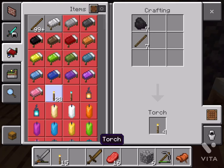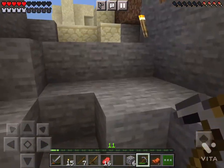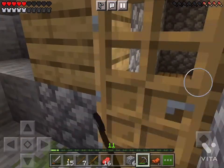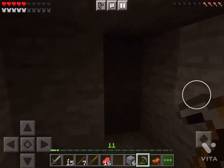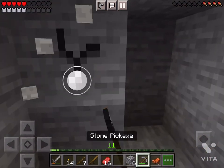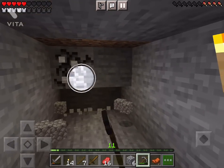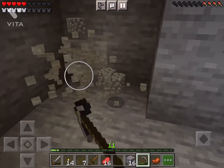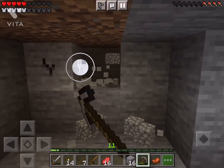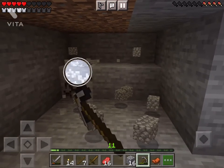If you're in a cave you'll want lights — torches. To make them you need coal and sticks. I didn't find any coal here, but you'll find it in rocky caves. They're very easy to find; I think you'd find them in hills too.